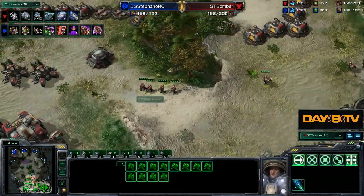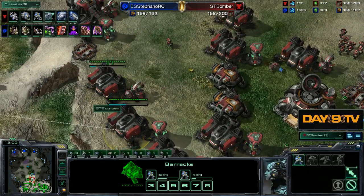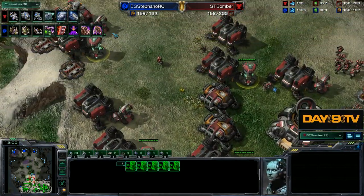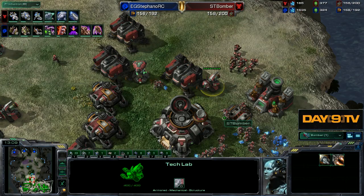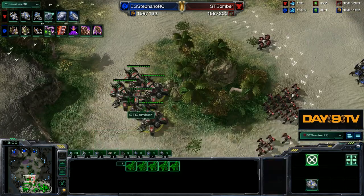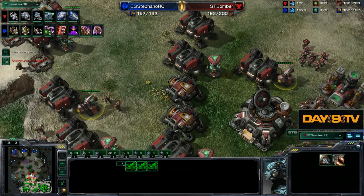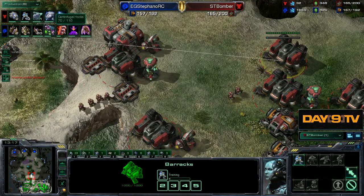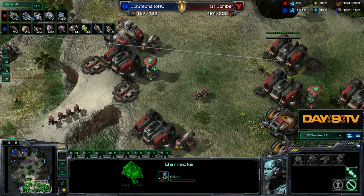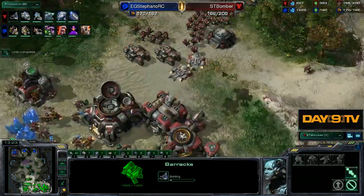We also see that he is getting all reactors on these barracks, with the exception of the second and fifth barracks built. Right as we start pushing out to the middle of the map when 2-2 starts to finish up, we get one more tech lab. We only had two tech labs to get stim and combat shield. And look at the macro — 64 SCVs. He's not going all the way up to the money 75 that a lot of people try for; he's stopping a little bit earlier.